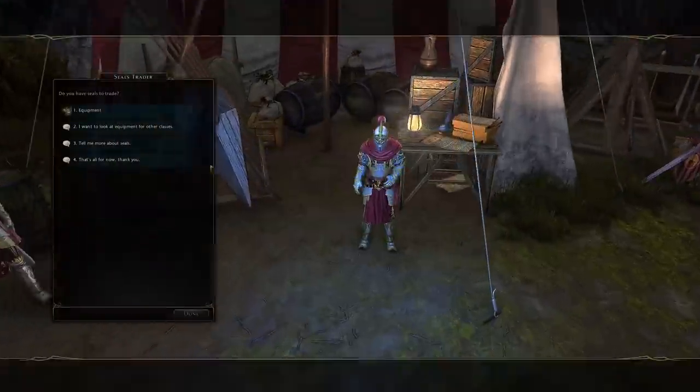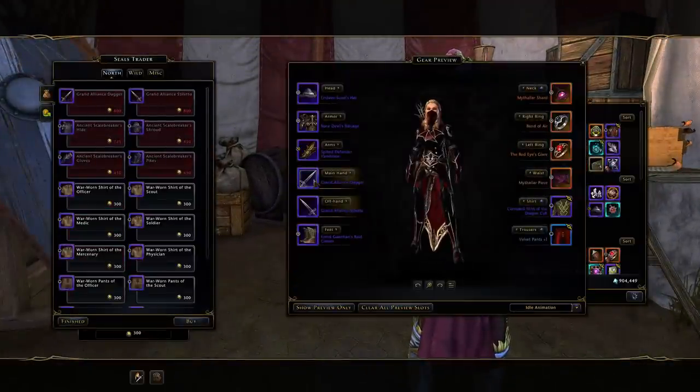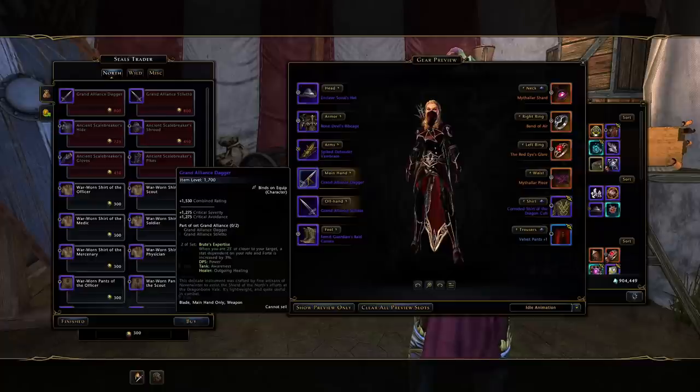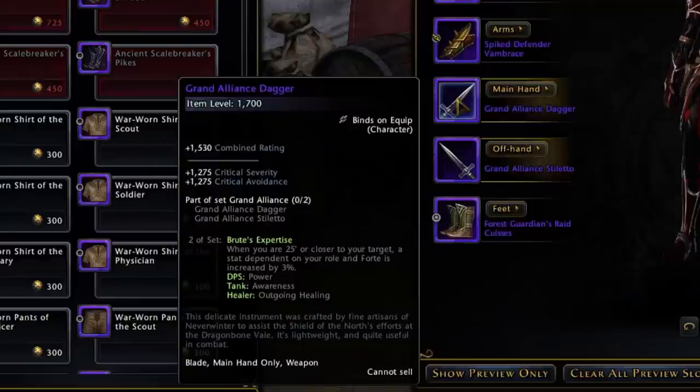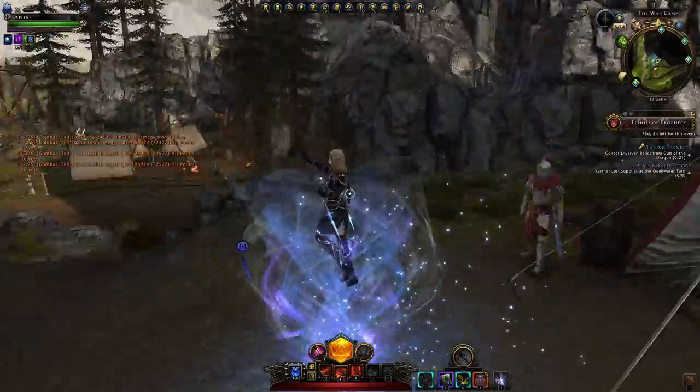So it would be quite a grind to get your full weapon set from seals, and in my opinion it's much easier to obtain the other set. The set bonus from this seal set gives a 3% bonus to your power and 3% forte as a DPS, which totals to 4.5% power and then about 0.75% to your other offensive stat.